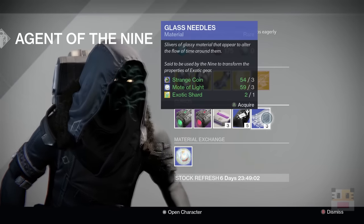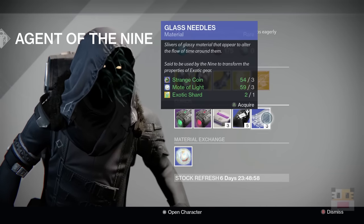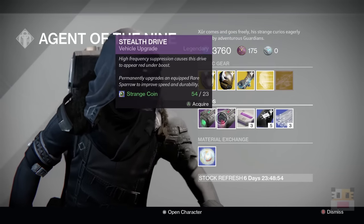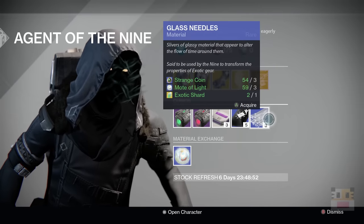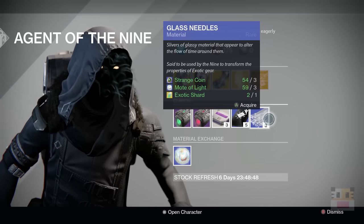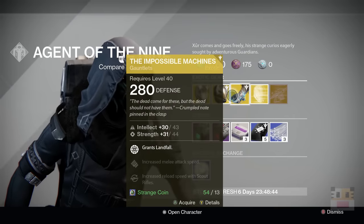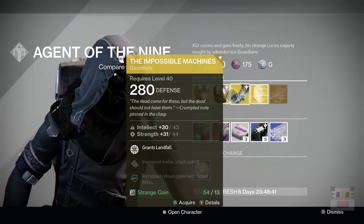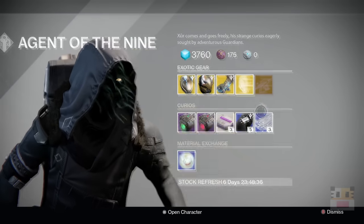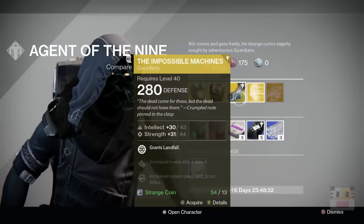Glass Needles make it so you can reroll all of the stuff on an exotic — I dare not say exactly because people will call me out in the comments. Basically I think it rerolls the perks on it except for the one that comes with it. So for example, this one comes with Landfall — it'll reroll the Melee Attack Speed, and the Scout Rifle, and maybe the Attributes. I'd recommend that to try to get some funky fresh stuff.